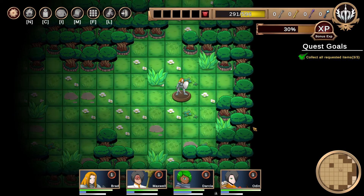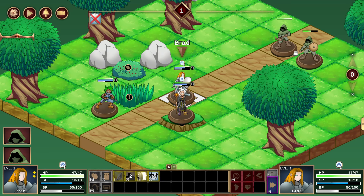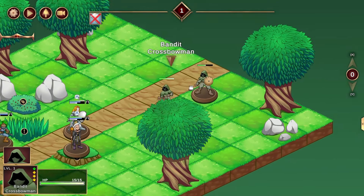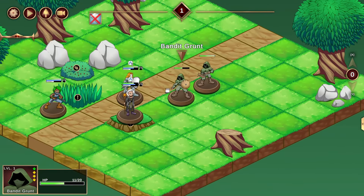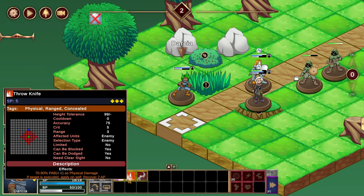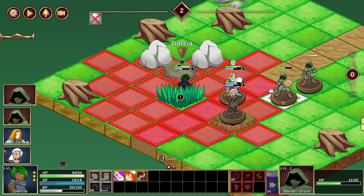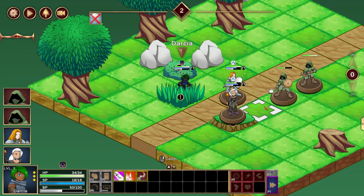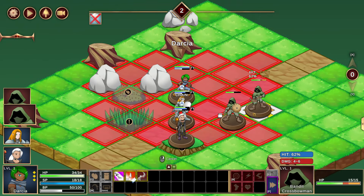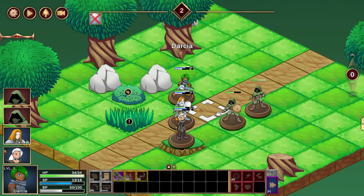We're going to go ahead and move up to about right here. I'll throw a block on — that blocks pretty much everything, up to two attacks. Two turns plus 50 block. We're going to skip the turn here. That bandit grunt's moving up. We have click slash throw knife. I want to move right here — 72% to hit him. Let's go ahead and do that. Blocked it, of course.